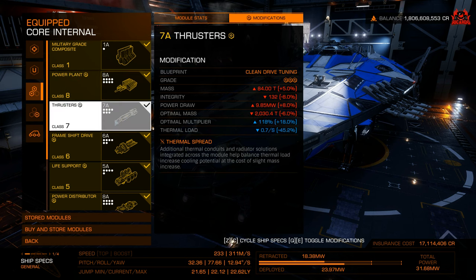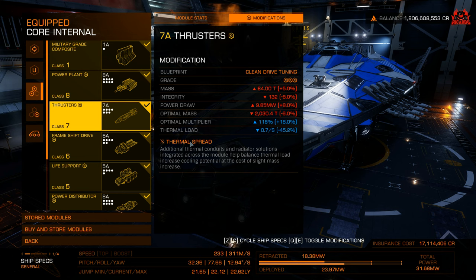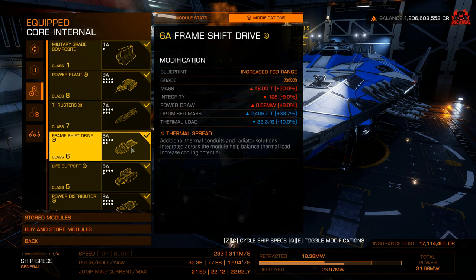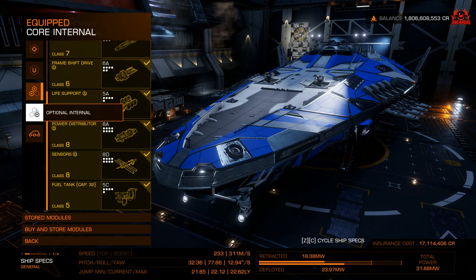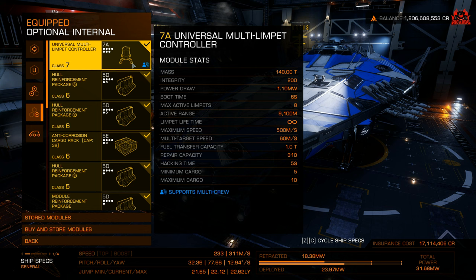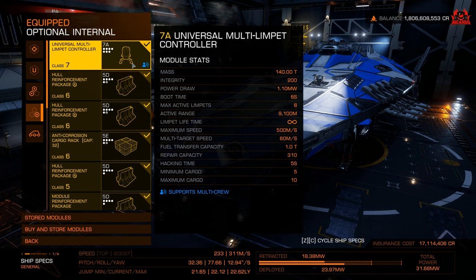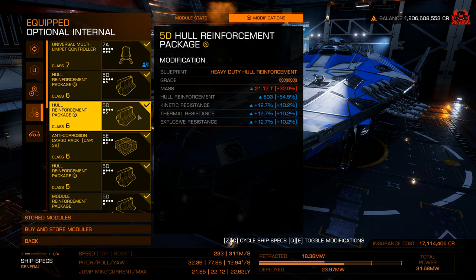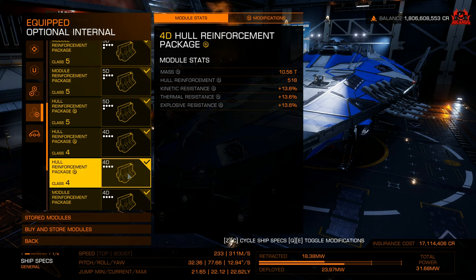Thermal spread reduces the heat, and that's one of the best things about the power plant — it can reduce your heat quite considerably. In regards to the thrusters, modifications: clean drive tuning, thermal spread. The downside is it'll cut down on your speed, so if you get hyperdicted those Thargoids are going to catch you up. Perhaps tune your power distributor for engines. In optional, I've got a universal multi-limpet controller class 7 in the Anaconda — it'll give me a smorgasbord of limpets. I've got hull reinforcement with heavy duty hull reinforcement, as far up as I could manage, typically about four or five. I've also got an anti-corrosive cargo rack, a class 5, which gives me 32.